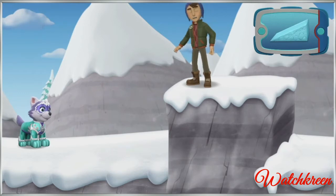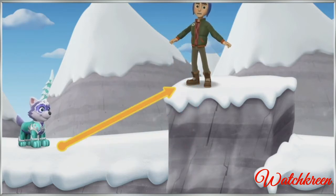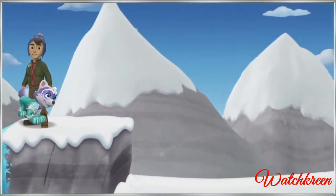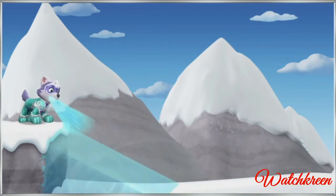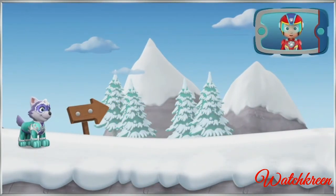We'll need to help Everest use her mighty ice breath to build a ramp that will reach our friend. Ramps can help us reach higher or lower points safely. Use your finger to drag the line up or down to help build the ramp. Tap on Everest when you're ready. Pup-tastic! This ramp should do the trick! Let's make another ramp — use your finger to drag the line and make a ramp to go down safely. Awesome job, Everest! Great rescuing, pups! Your awesome ramp-building skills helped save Jake!